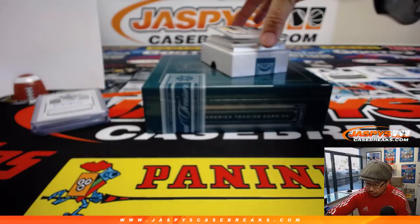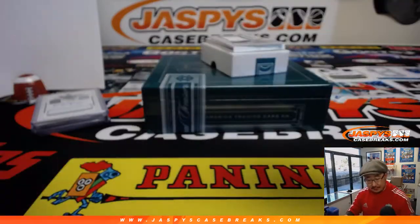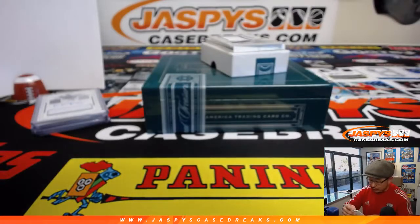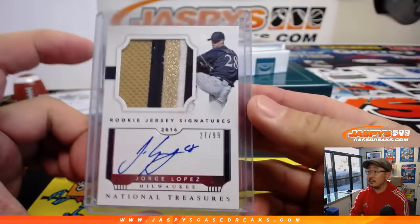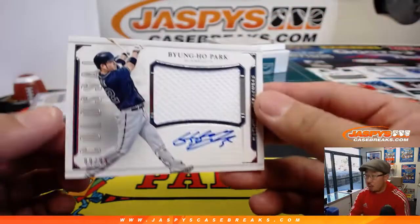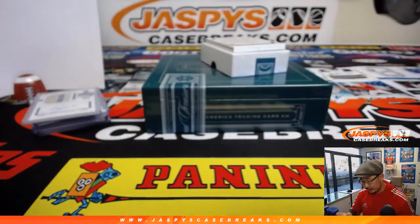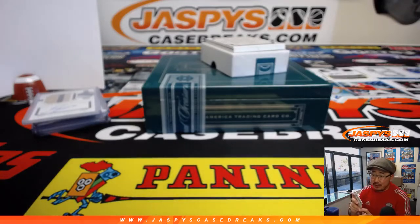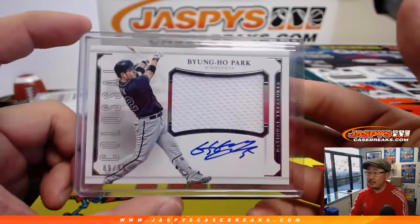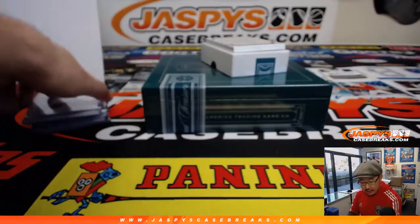Rookie jersey signatures — great patch here — Torre Lopez, 27 out of 99. Robert G., last spot Mojo, number seven. Jersey auto, Byung-Ho Park, 89 out of 99. Number nine, going to Jeremy. There's Byung-Ho Park, Jeremy S.